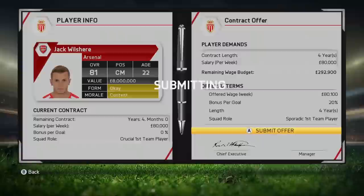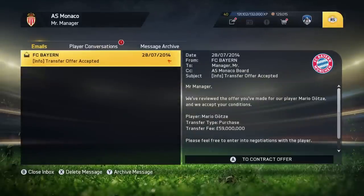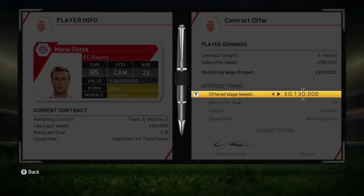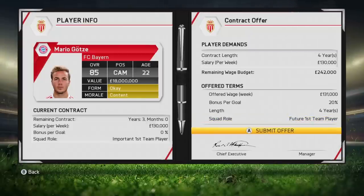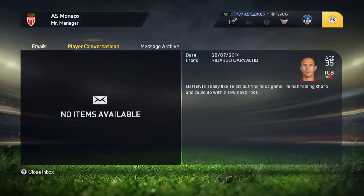So it doesn't get accepted, and there's a reason for that. Delete that message and go to Mario Götze. Give him 131,000 — 20%, 4 years is what he wants. He's got important at Bayern Munich but we're going to give him future first team player. Delete those messages and let's just sim this Sunderland game real quick.